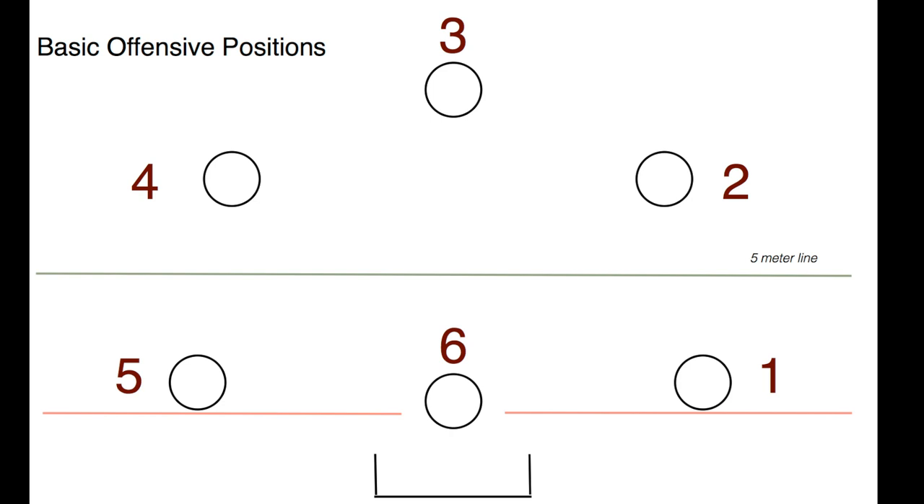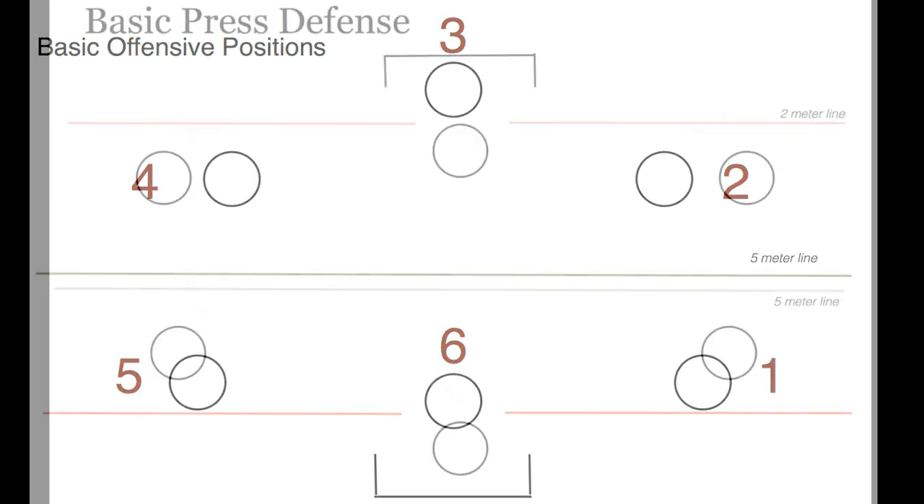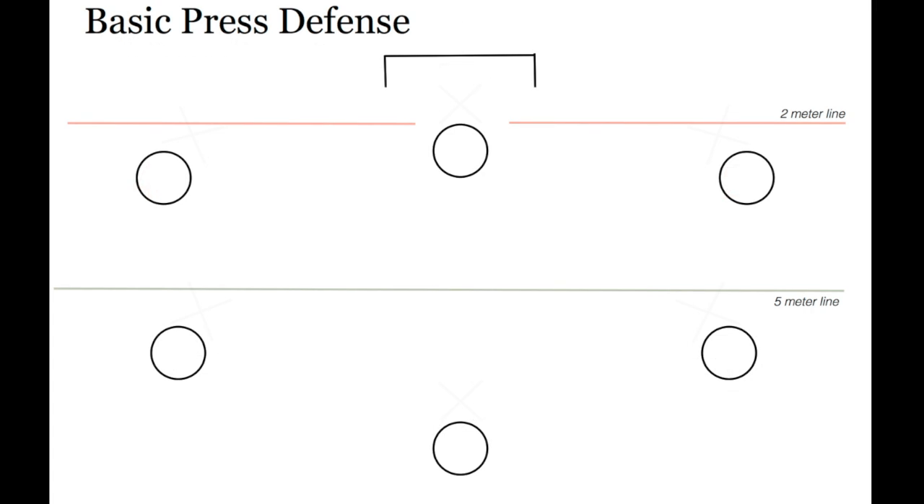And now you know the offensive positions and their numbers. So let's move on and look at the defensive positions in a basic press defense. In this diagram, the X's are the defenders. In a press, you want to stay in between your man and the goal at all times.